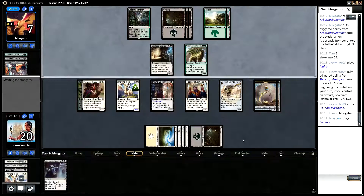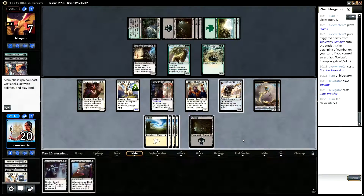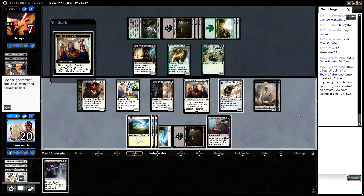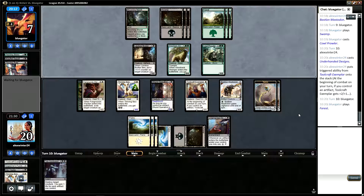We should have enough to go wide if our opponent doesn't play a creature, and even if they do we still have an out by drawing a Swamp. Our opponent is playing quite a big deck — Cowl Prowler, and Ibex Stomper. Underhanded Designs won't do it this turn but it will next turn. We'll probably draw a Swamp now because that'll give us a tidy conclusion, but not both tidy conclusion and Underhanded Designs.